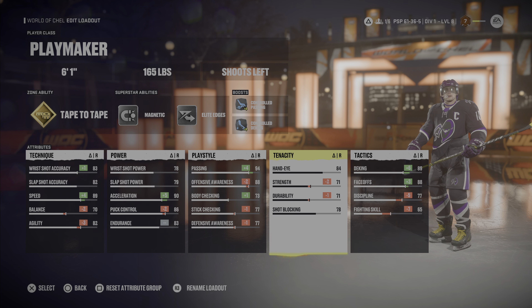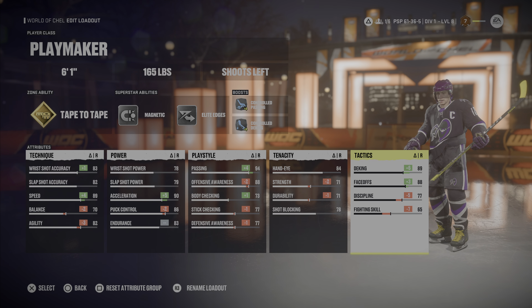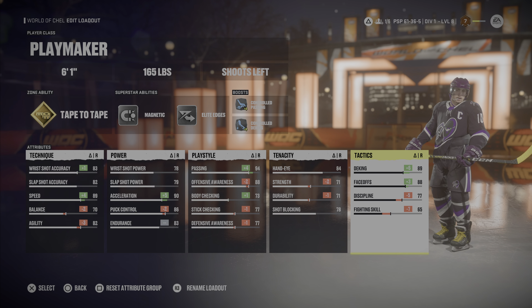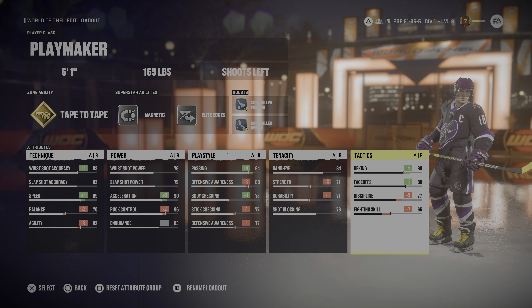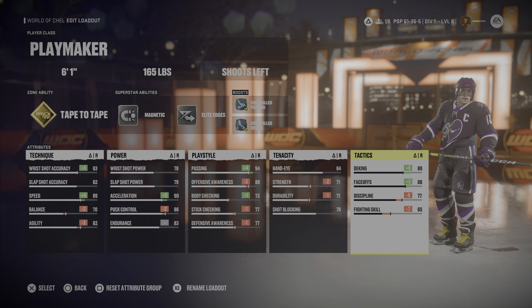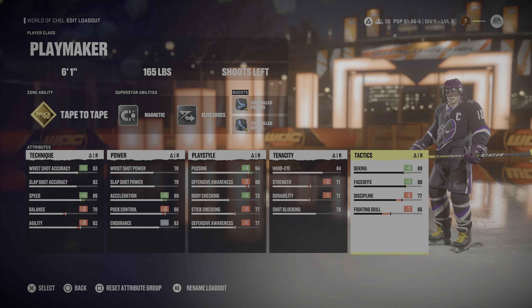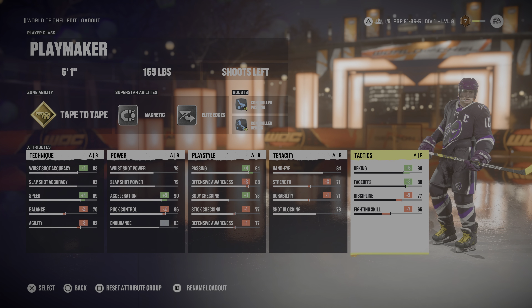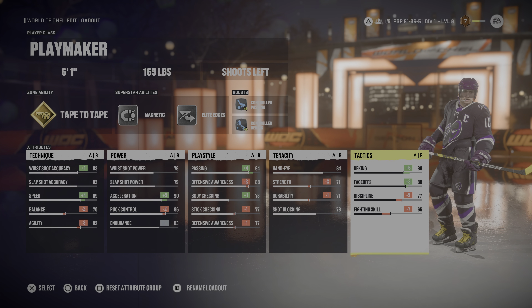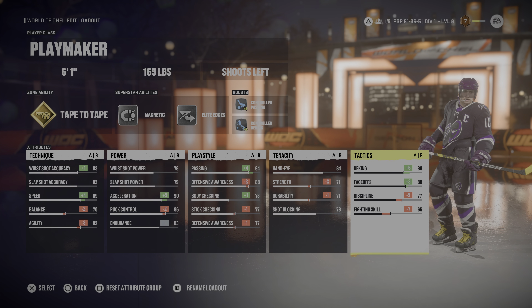The body checking is actually at 73 on this build even though we're 165 pounds, so it's very nice to have that body checking - it's actually the highest body checking compared to all these builds and we still have the top speed, so that's a good combination. Tenacity: I keep my shot blocking at default, keep the hand-eye at default, and durability and strength get knocked down automatically with the weight. For Tactics, we run an 88 face-off and an 89 deking - a little more flexibility there because we put Controlled Deking on, knocking down discipline and fighting skill.